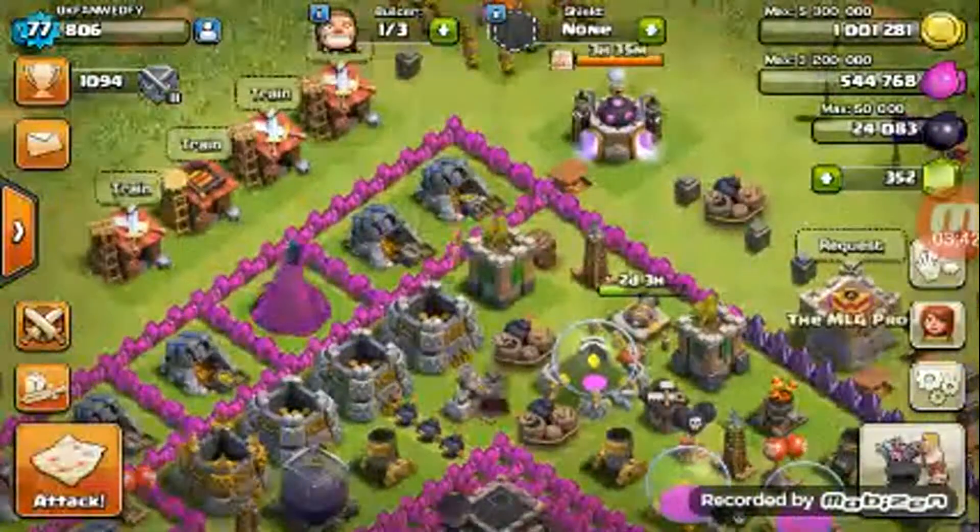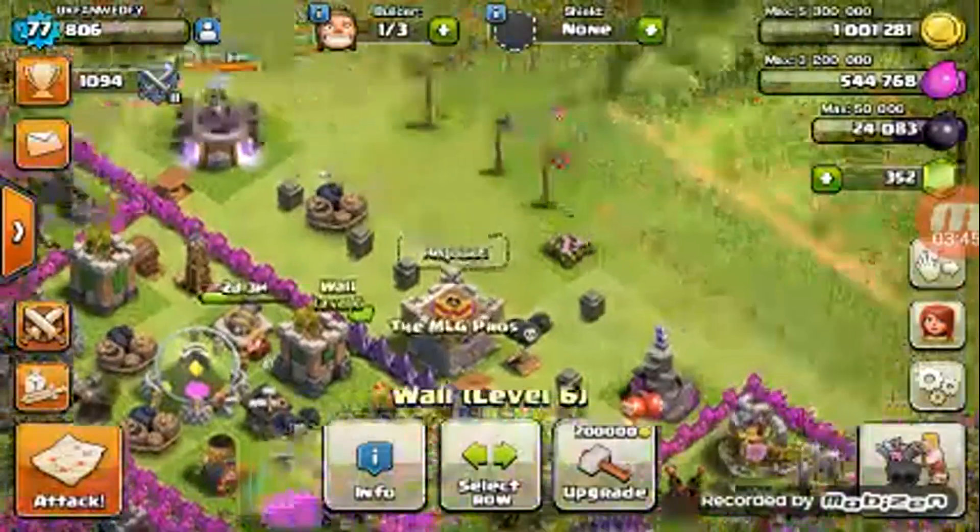It's kind of hard because each wall is 200,000 gold. Literally. And just think — to make it skeleton-ish, which is level 8, takes 500,000.